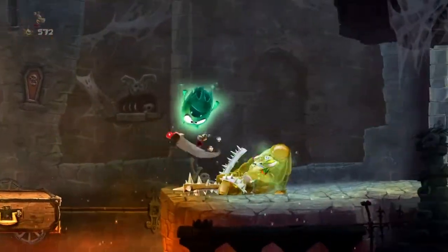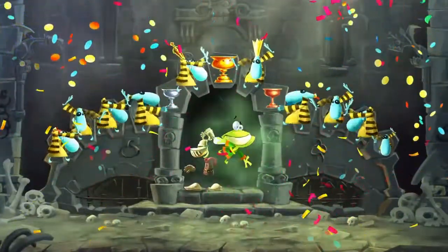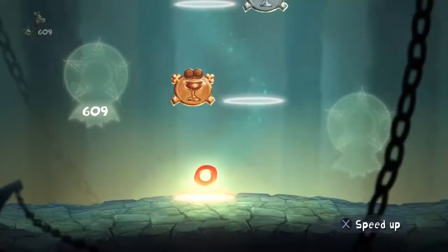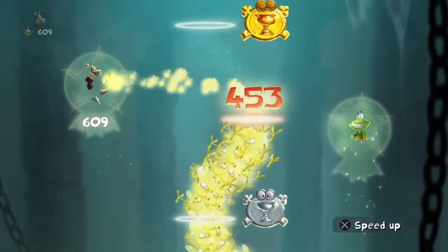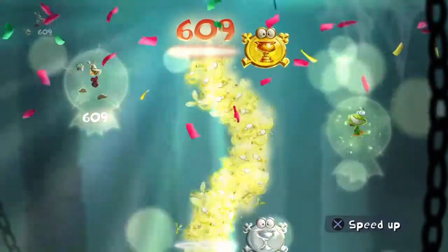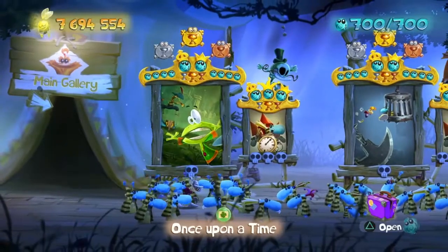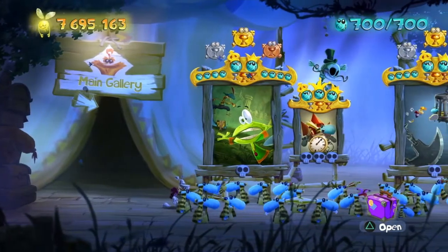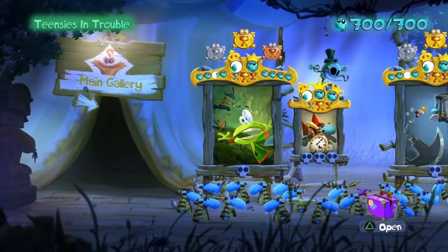For most people the Teensies are going to be blue, but mine are gold since I already got all the Teensies before. We finished the level and we have all 10 Teensies. Just because you get a PS4 trophy or Xbox trophy or whatever, I would recommend trying to get a gold cup on this — I mean, you don't have to, but I just do. So you guys, that's how to beat Once Upon a Time — well, how to beat it and get all the Teensies. I'm assuming you were able to beat Once Upon a Time without a tutorial.